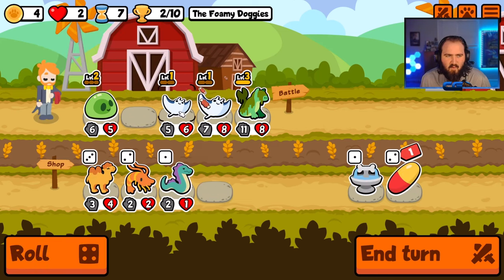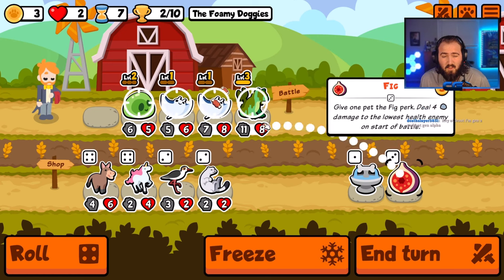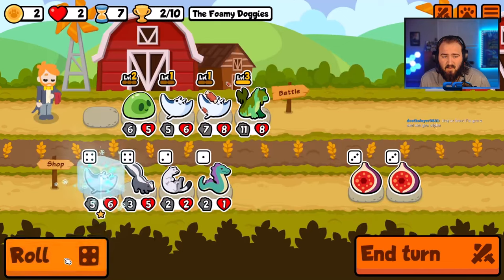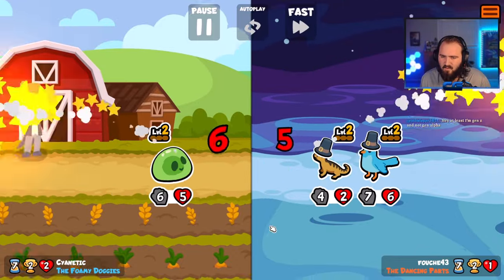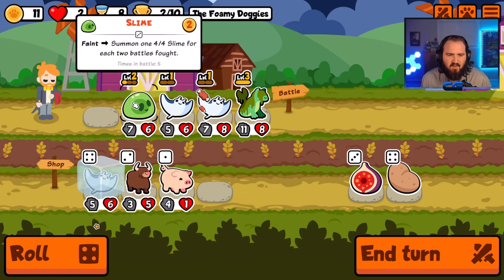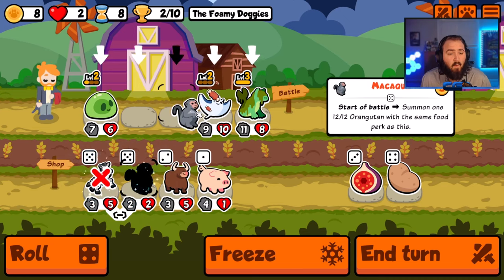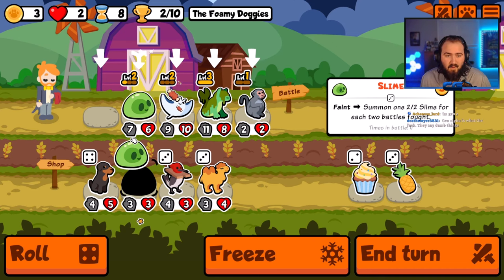There's another manta! Give me more gold and give me a fig. I could get some manta level ups. At least I'm Gen Z and not Gen Alpha. I don't know why I keep getting such a big slime — I'm not doing anything with him. Level him up. Wait a second — we're cooking! I'm cooking on a fire.